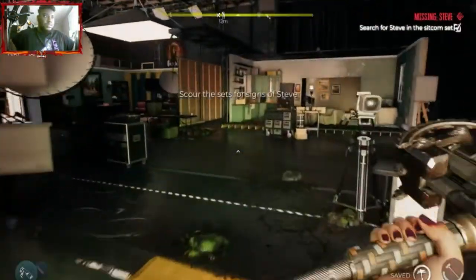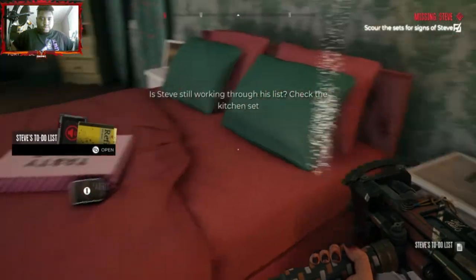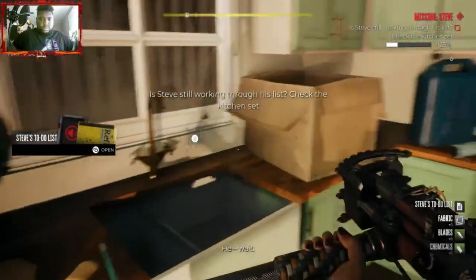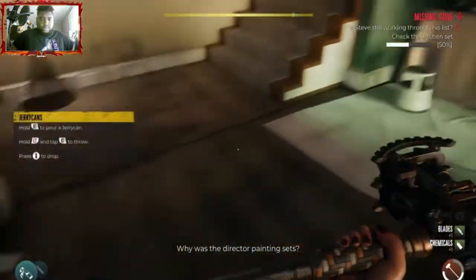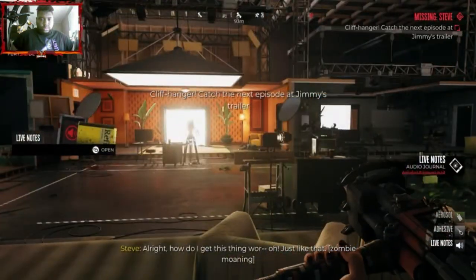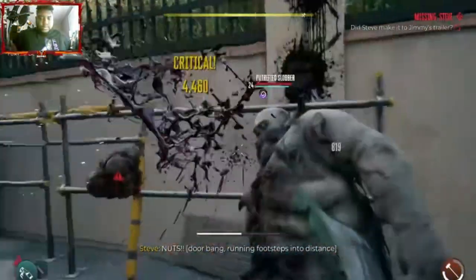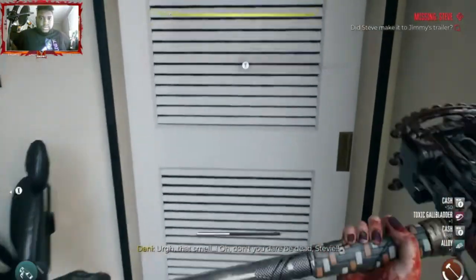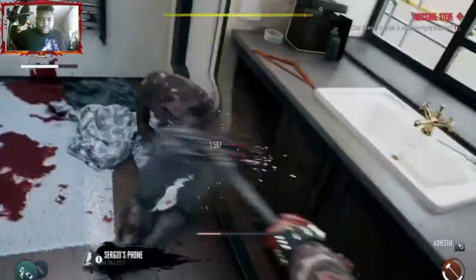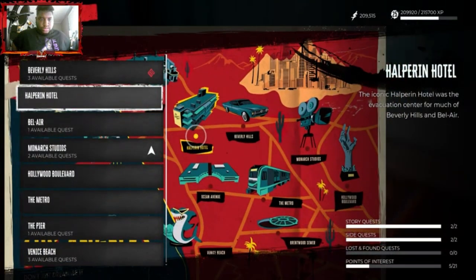Once you fast travel to Monarch Studios, walk into the first studio set, turn right around, and on the bed you'll see a note. Grab that note, then head to the kitchen to inspect some items. All you have to do is get 100% inspection rate — I believe it's four items. Find the last one on the stairs and you're already at 100%. Then follow the quest marker to locate Jimmy's trailer, get rid of the enemies outside, go inside, open the door, and kill Sergio on the floor. Once you do, pick up the phone item on the ground.